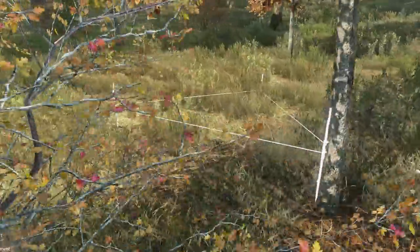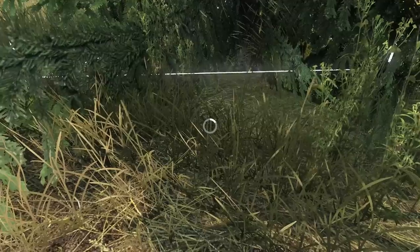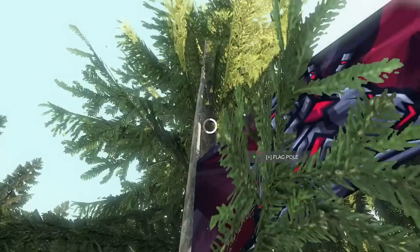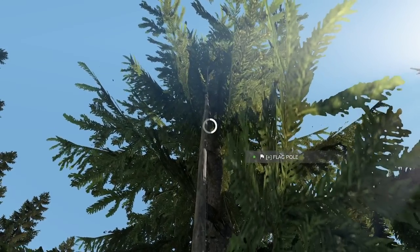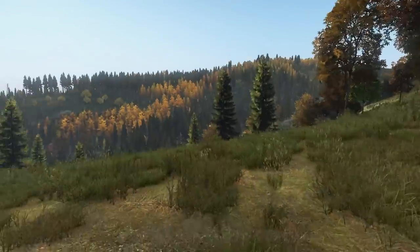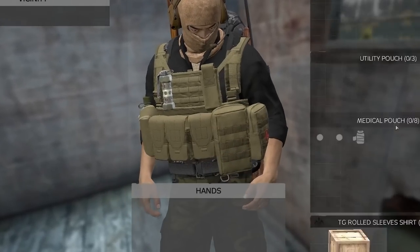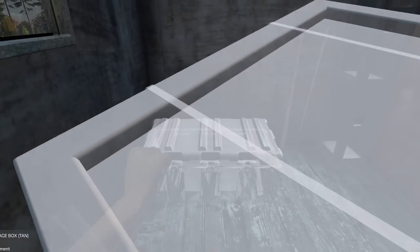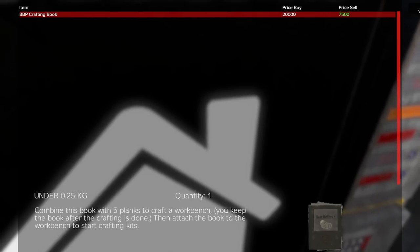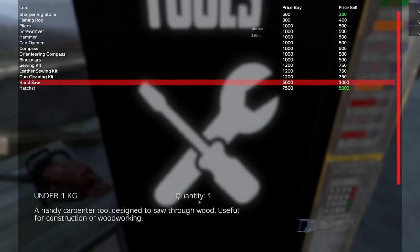So after finding the storage, I decided to make my way back so I could place the flag, use the storage to store anything valuable, and help me build. I could then make my way to the trader to sell a few things and buy the last few things I needed to secure the base.